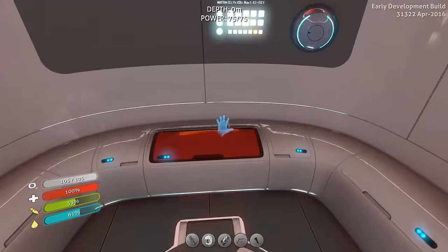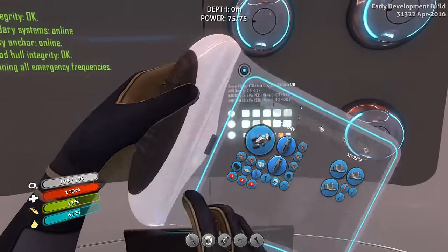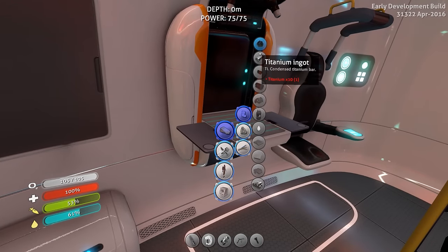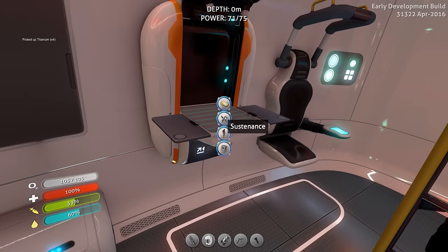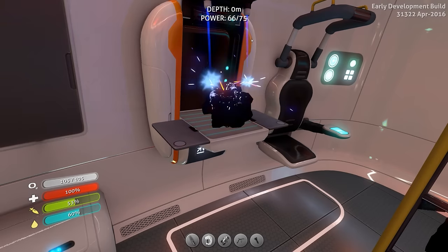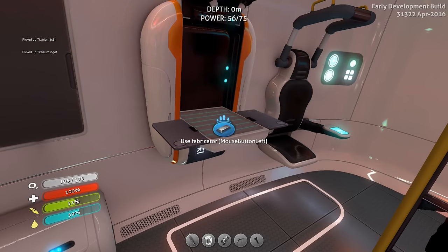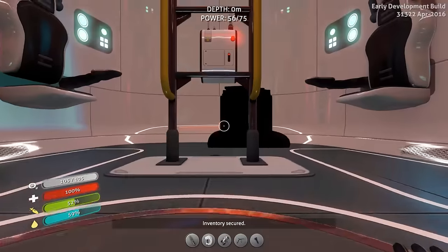Here we are — we don't need anything out of that really. Actually I'll take these and make the ingot out of those. What we do is we break down the scrap into just regular old titanium, and then an ingot I believe is 10 titanium.